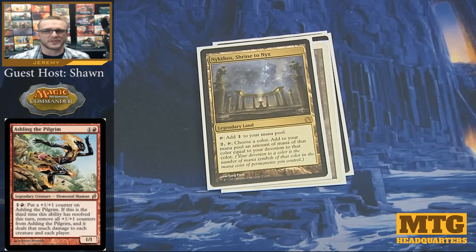An important land for this deck is going to be Nykthos, Shrine to Nyx. You see this in a lot of mono-colored decks that are going to have a lot of permanents on the field with high devotion to a particular color. This mono-red deck is no exception — with the amount of creatures, enchantments, and anything else on the field adding devotion to red, we need as much mana as we can to make Ashling go as high as she can.